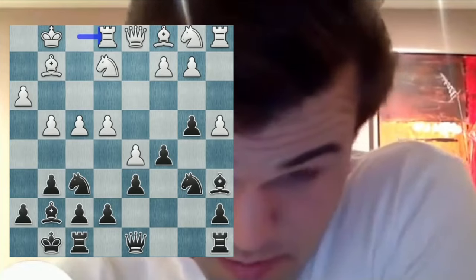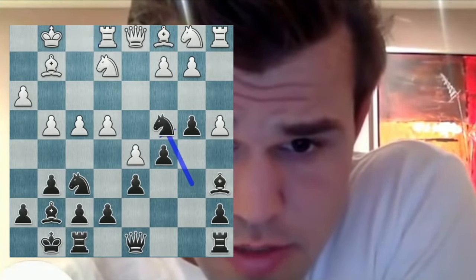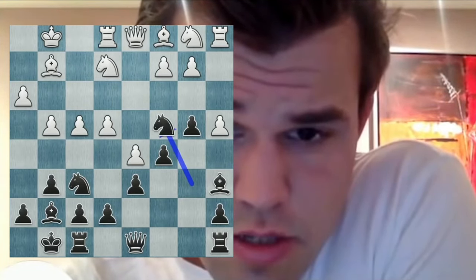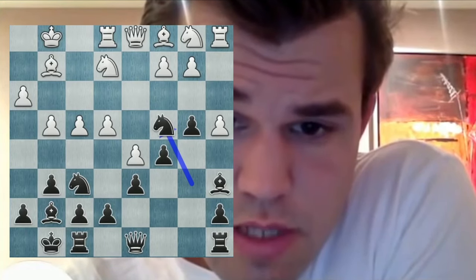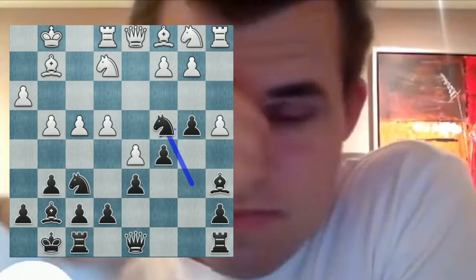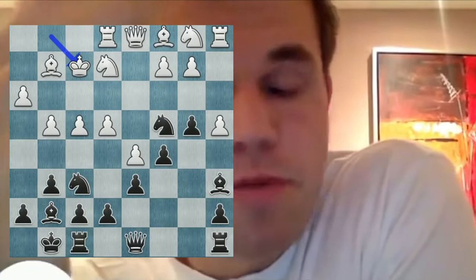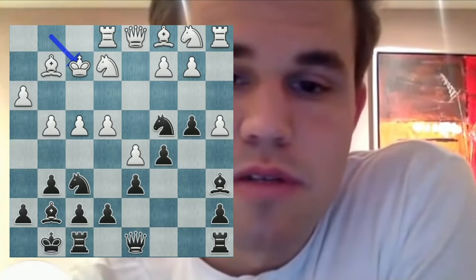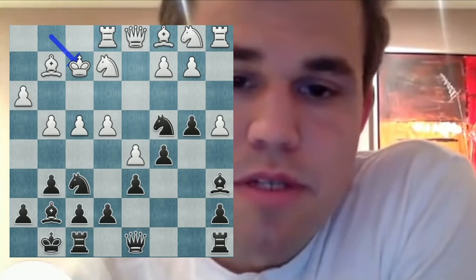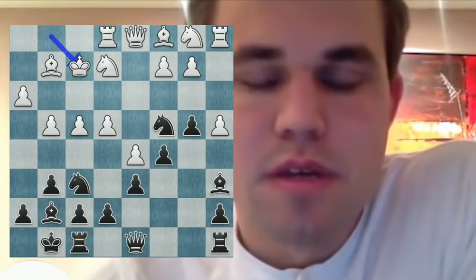Rook e1 I'm not so sure about. I think he should have gone knight e2, because now knight c4 might be a little unpleasant. If b3 I have knight d7, and then if e5 I go knight e5. So he's clearly preparing knight e2, because knight e2 immediately would have run into knight e3, trapping his queen on the initial square.